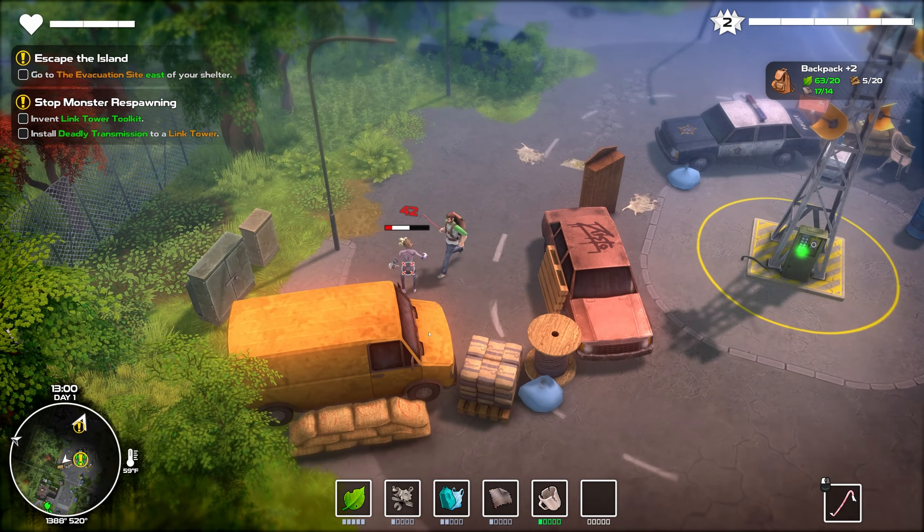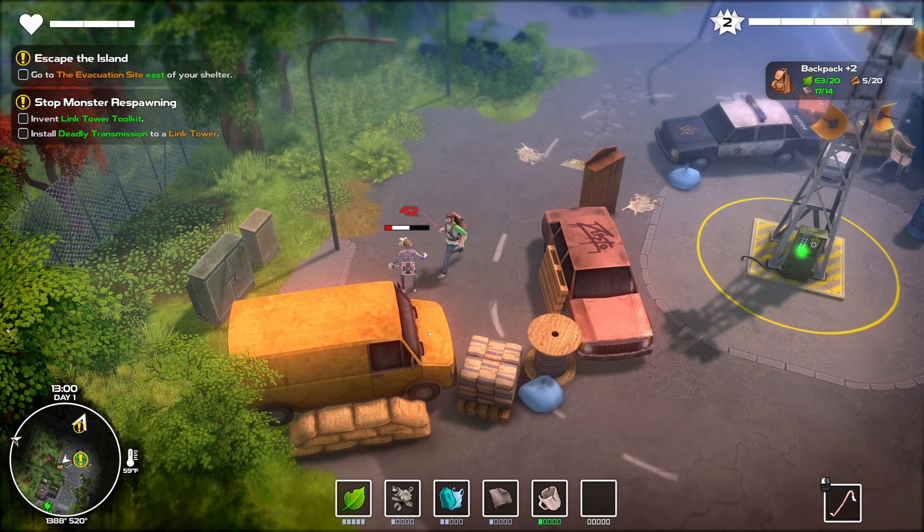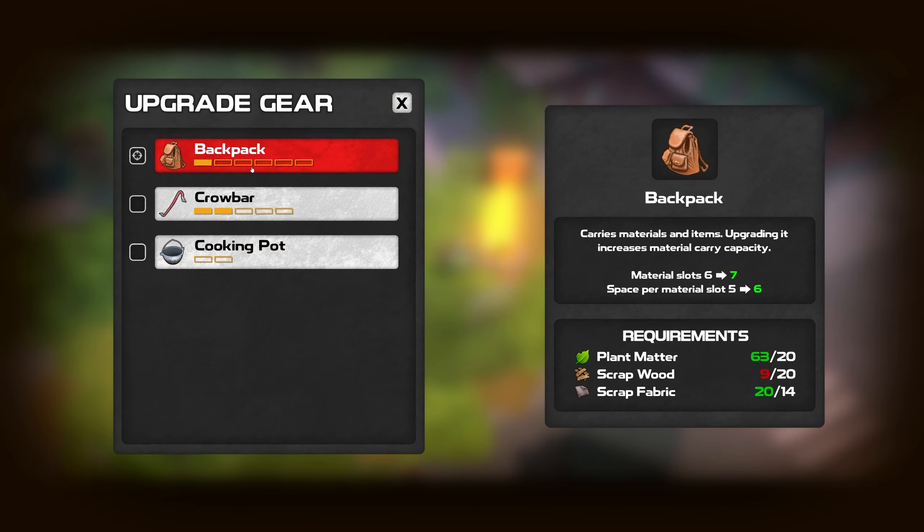We haven't even used the throwing knives yet, by the way. I forget how we use those — I'm sure it said how to do it, but I didn't pay attention. Let's go take a sit at the campfire. Level up — and we get to choose a new skill: material carry slots plus one, throwable damage versus monster plus 10%, and search efficiency plus 20 — increases chance of finding extra materials. Hmm, I don't know whether I'd rather run back and forth less or find more stuff. Part of me wants to just carry more so I don't have to keep running around as much.